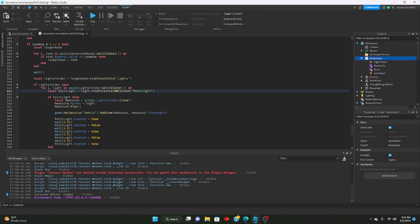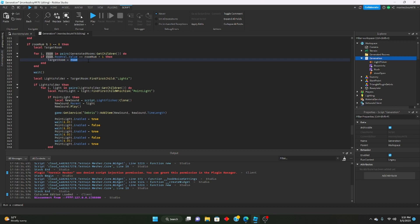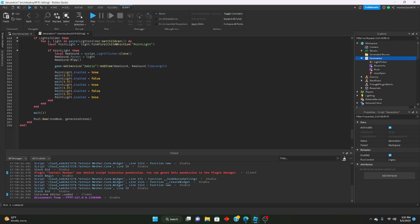We want the lights to flicker in the next room, not the current one. So what we'll say is: if room.RoomVal.Value equals roomNum plus one. What we're doing is getting the next room — we're already out of the third room, so we say roomNum plus one to get the next room ahead.